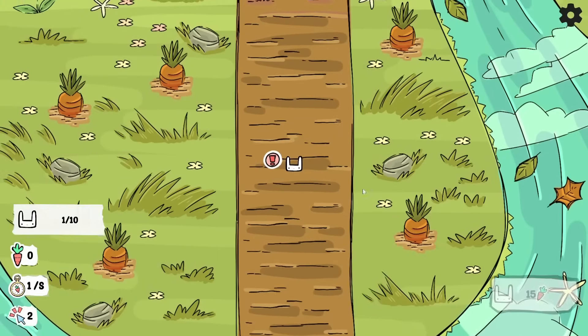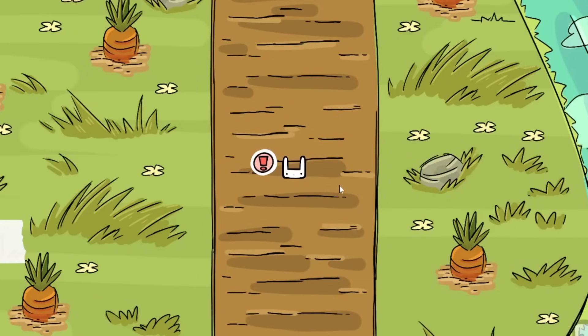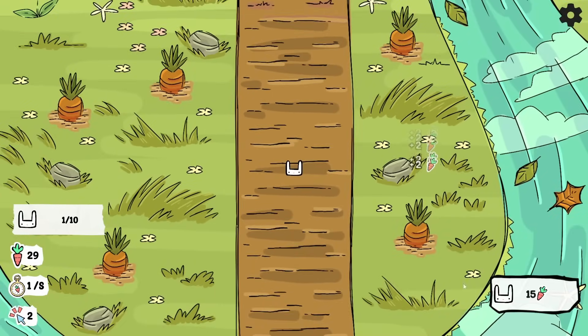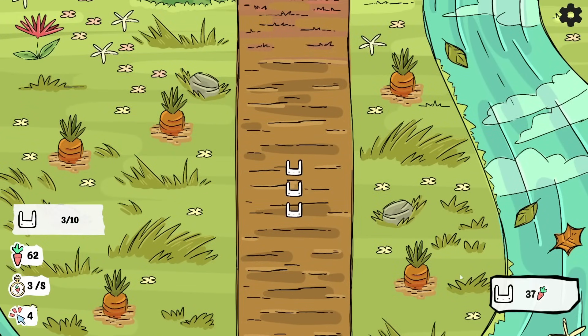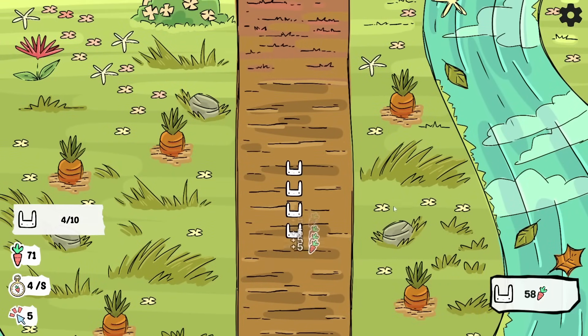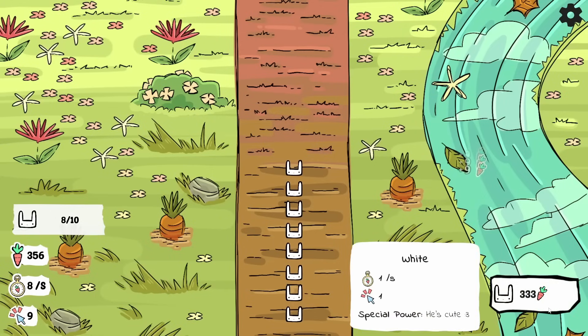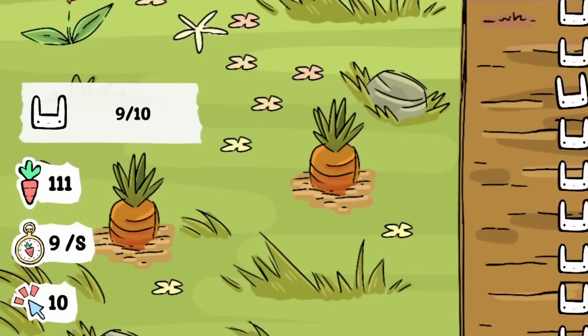So today we're gonna be stacking rabbits. Don't ask me why, that's just what we're doing. But this little guy's feeling a little bit lonely, so we'll have to collect a few more carrots and then give him a friend. And the more friends he has, the more passive income we get, and the better our carrot-collecting clicking power. So when we get up to nine little rabbits, then we're collecting ten carrots a click.